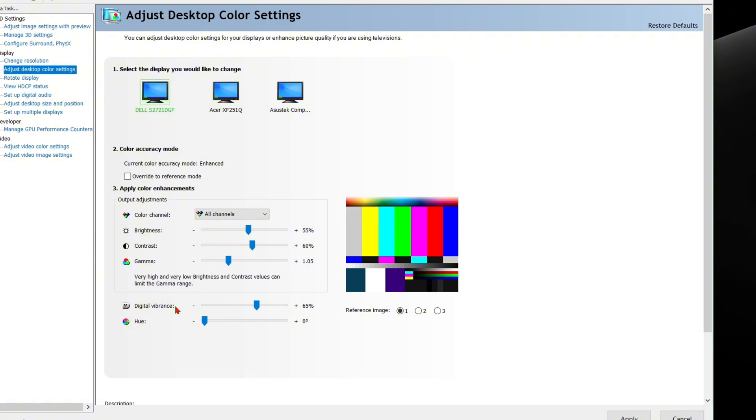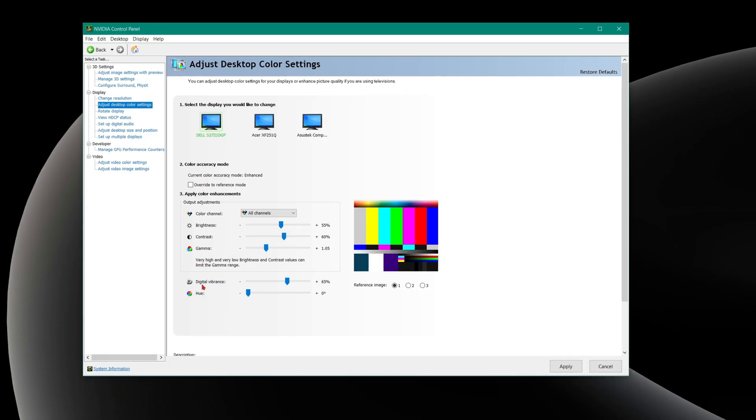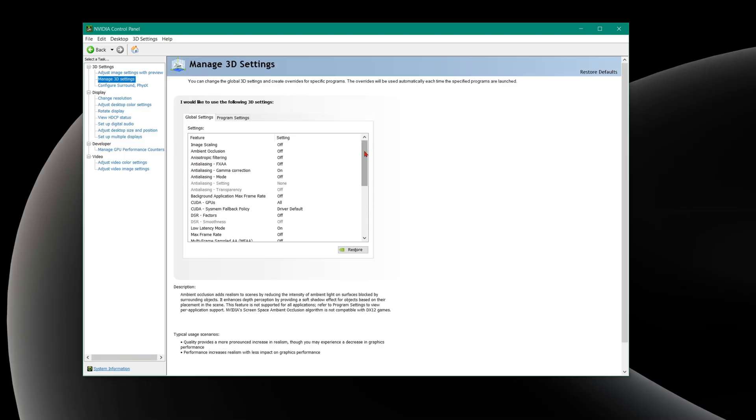Anything over 65 really starts to look fantasy-like with almost too much color. Also take note: if you watch YouTube, streams, movies, or do photo/design/video editing work, colors are going to appear way brighter than normal because Digital Vibrance is a global, universal PC setting. So once you're done gaming, remember to drop it back down to 50. The main meat and potatoes in the Control Panel is Manage 3D Settings — that's the main juice.